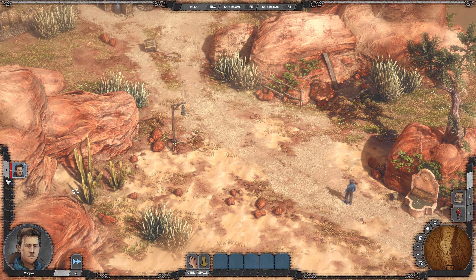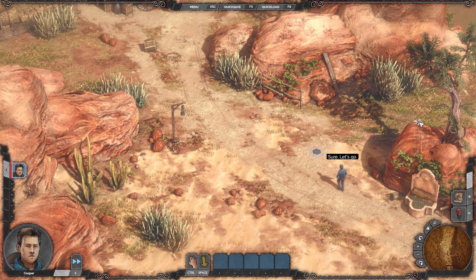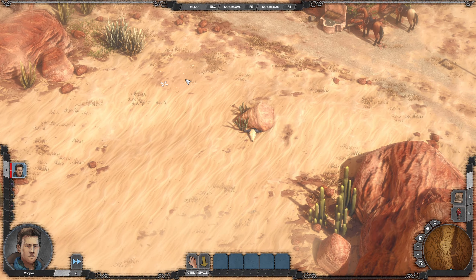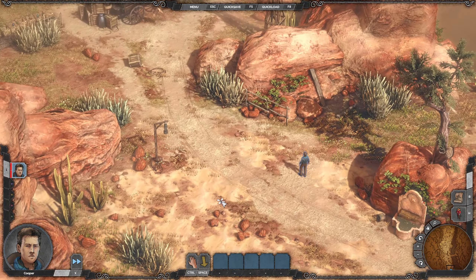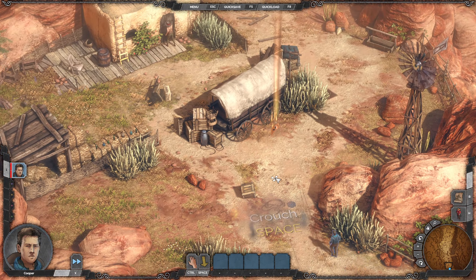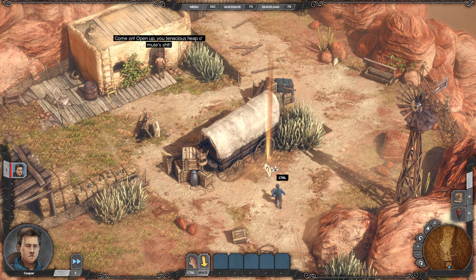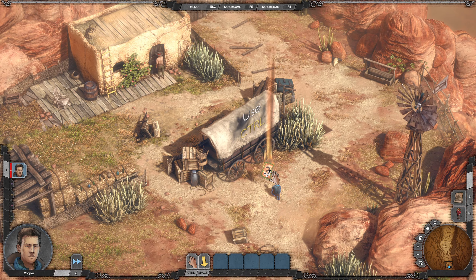Looking at the UI — there's one character slot there, and four more slots, so we can have five units total. Did we have five in Shadow Tactics or four? The father says 'Chopping up, you stubborn mule' — that's rude.